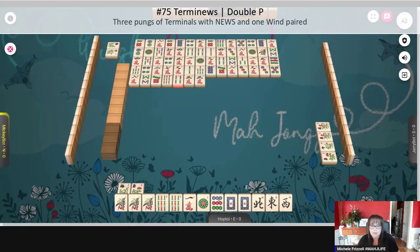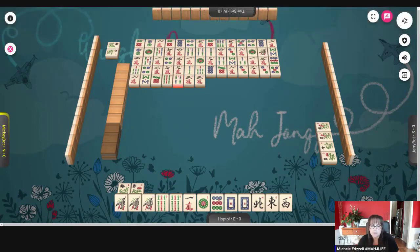Nine crack. Three bamboos, two crack. I think we drew a couple of keepers — two winds and the nine dot. So we did draw a few of our tiles. But look at that — not a single honor is out. Not a single one.